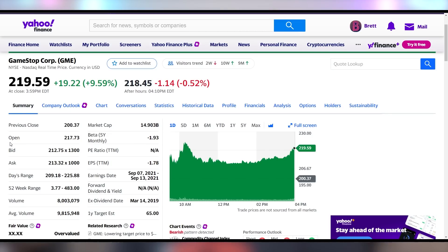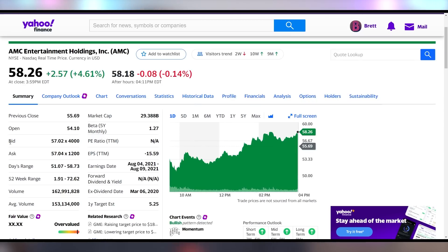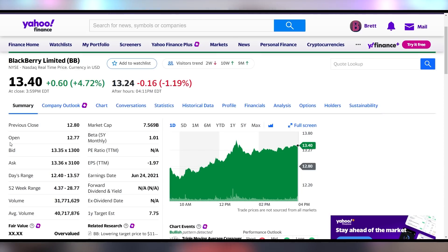Meme stocks, however, are having a good old time. GameStop is almost up 9.6%, after GameStop announced they sold shares at retail, which likely helped drive the price down earlier in the week — but this means GameStop raised over a billion dollars by just issuing shares at the current retail rate. AMC is up 4.6% on the day to $58.26, and BlackBerry up 4.7% to $13.40. Meme stocks having a good day while crypto is driving people mad.